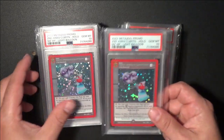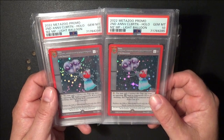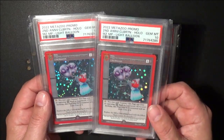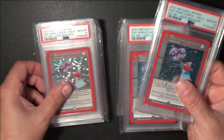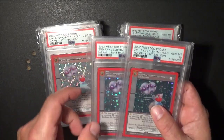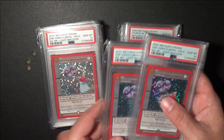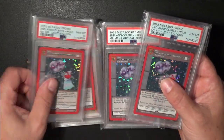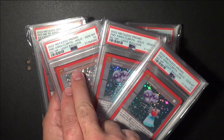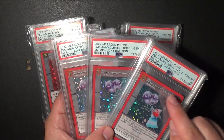We have the 2nd edition promos — probably the least popular out of all the promo cards for the anniversaries, just because it's the most basic artwork. It's still nice, but compared to 1st and 3rd anniversary, this is probably everyone's least favorite. One thing I do want to point out is they all say light balloon on it, but if you go on the PSA pop report, there's like 20 or 30 that have dark balloon. Some of these are darker than others — that one is kind of reddish, this is a middle grayish reddish, and this is definitely more gray than the other two.